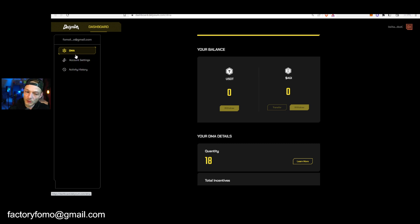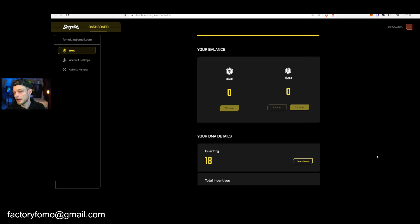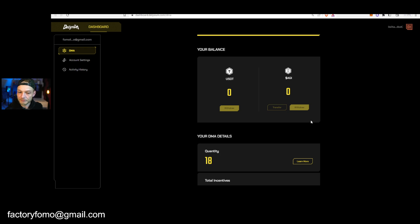If you click Withdraw it says you can withdraw to your wallet — in my case that's my MetaMask wallet. You connect and transfer it right there. Then you can choose the BEP20 chain or the ERC20 chain. I would personally recommend BEP20 because the Binance chain is faster and it's cheaper.